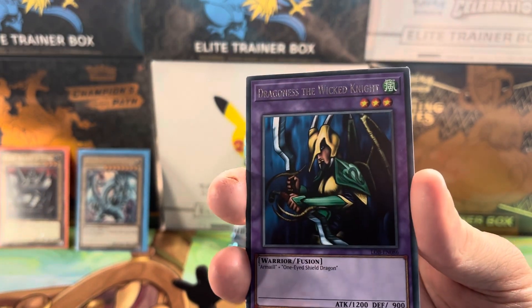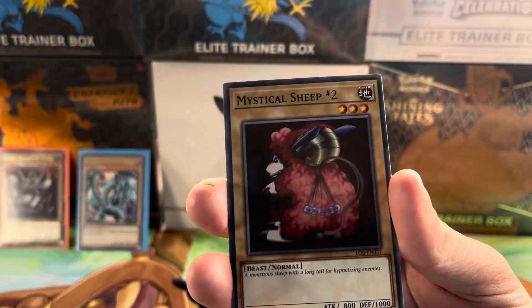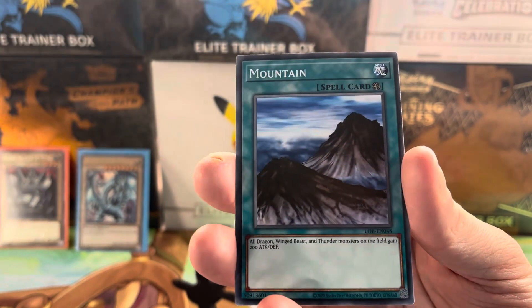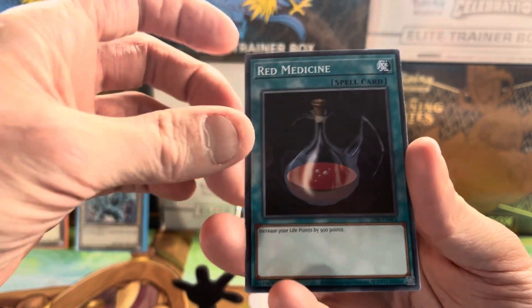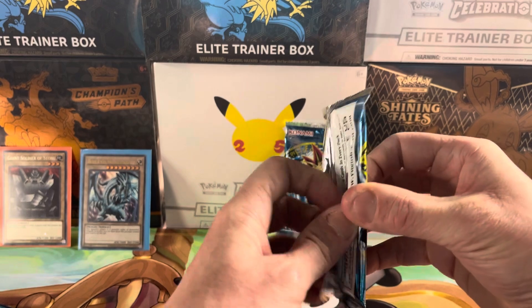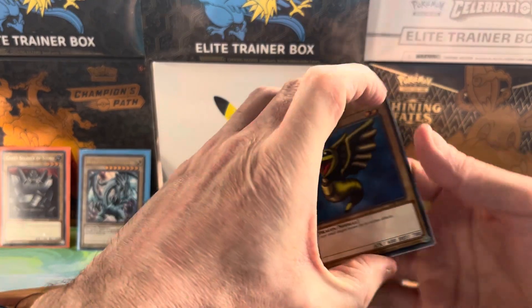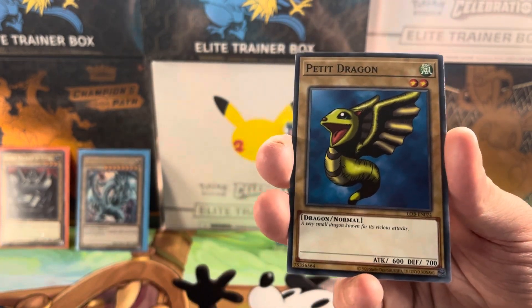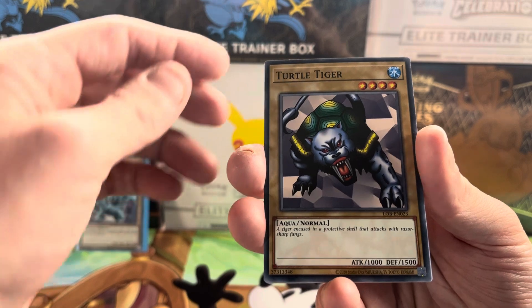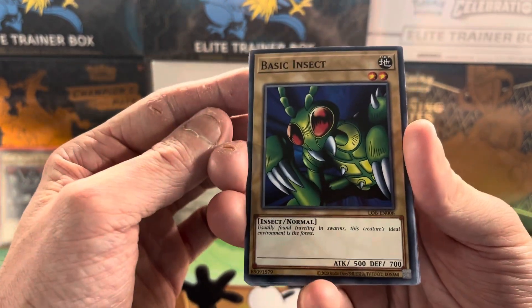Oh, there's a shiny writing dude again — yeah that's about 30-40 euros. Dragoness the Wicked Knight. Oh wow, your mum would like that — Mystical Sheep Two! Mountain, Red Medicine. Enchanting Mermaid — still no Pot of Greed. There will be. Oh look at this dude — the Petite Dragon. He'll be back! Trial of Nightmare. Turtle Tiger — it's weird, it's like an old school flash tattoo, it's cool. The Basic Insect — he's not even a decent insect, he's just basic.